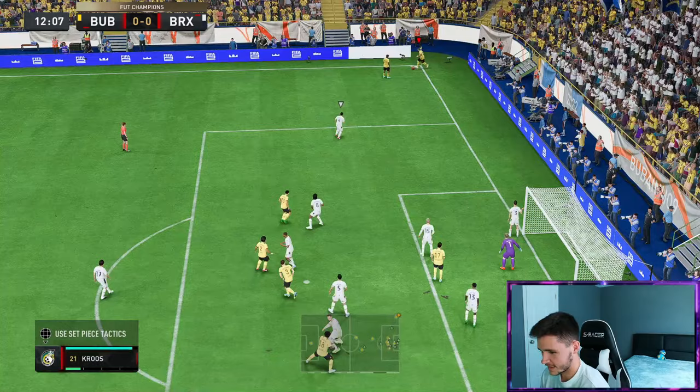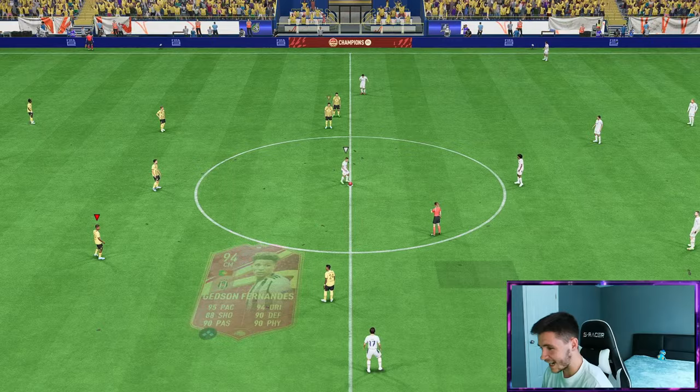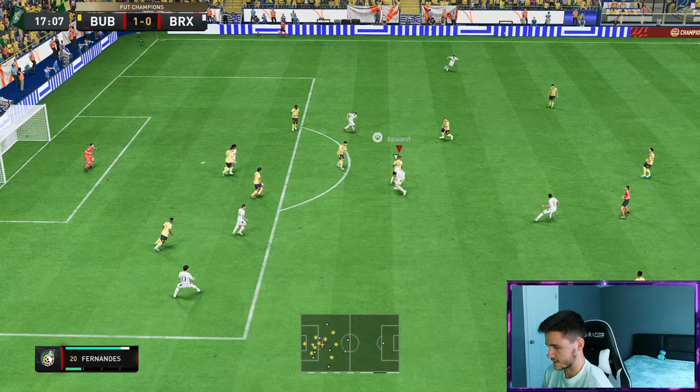Now we know — Fernandez is the man to go to short. Go for a finesse shot — good shape to it. It's a good card. Doesn't have the craziest of finishing, but he does have pretty decent long shots. That's an incredible finesse shot. Fernandez — decent positioning. Oh, it's a lovely tackle. He tried a power shot right there — Fernandez wasn't having it.